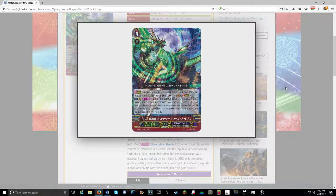So I'm going to read its skill — it only has one ACT skill. Once per turn, Generation Break 3, Counter Blast 2: shuffle your deck, find 4 cards from the top of your deck face up. Until end of turn, during a battle that this unit attacked, your opponent cannot call cards from hand to the guardian circle that are the same grades as the cards bound with this effect. If a grade 3 was bound with this effect, this card gets plus 1 drive.